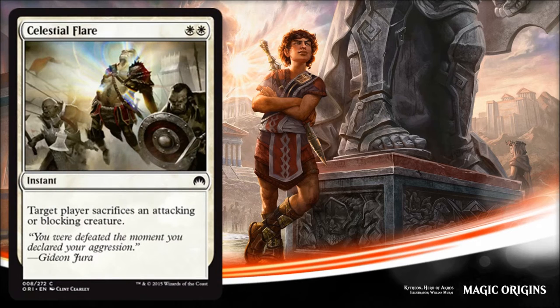Next is Celestial Flare, yet another reprint. This costs two white and it's an instant — target player sacrifices an attacking or blocking creature. So it's removal but it's not super exciting removal. It is double white on-color which is a little annoying, and on top of that it gives your opponent the option of which creature to sacrifice. If they're attacking with one creature this becomes better, but if there are multiple attackers or blockers they're going to sacrifice their weakest creature. But hey, in limited you need removal — you're going to play it if this is what you got.